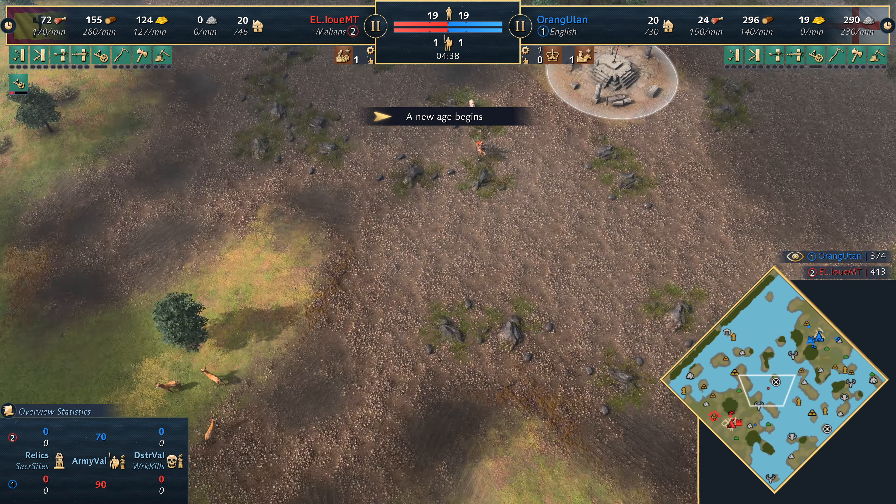Here comes the English king, almost about to pop out. Scout going the west side. Oh — a village coming out! It looks like Marine Lord is going to put a second town center here on the wood line, near the deer camp and the boar. That's going to scale the economy pretty nicely, kind of makes a lot of sense.